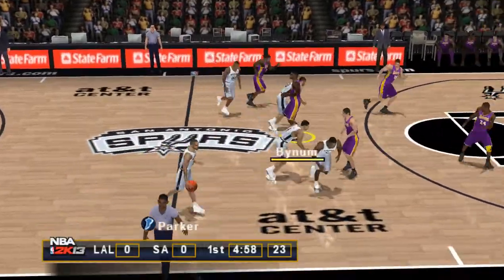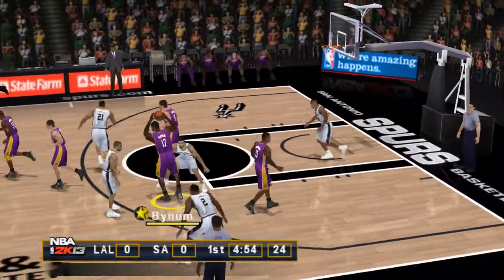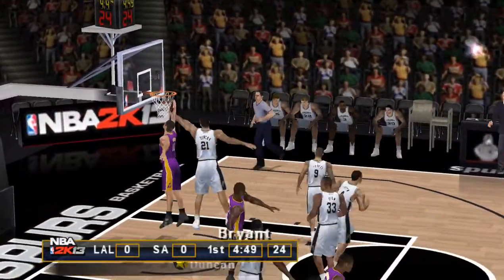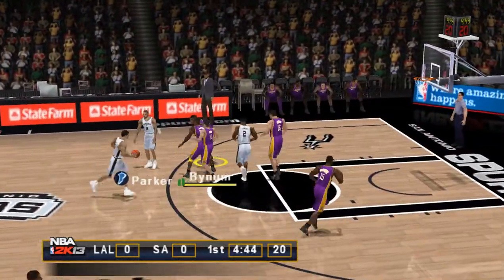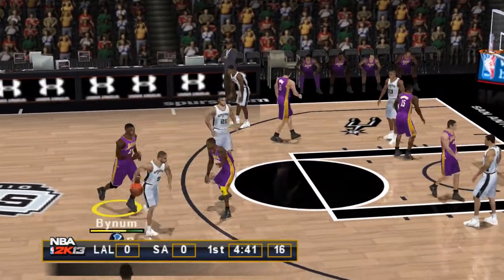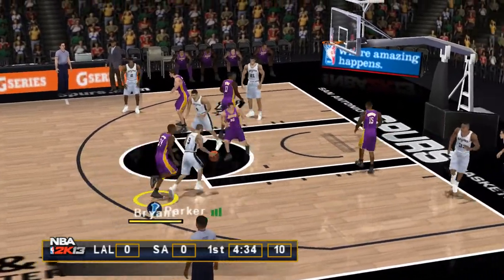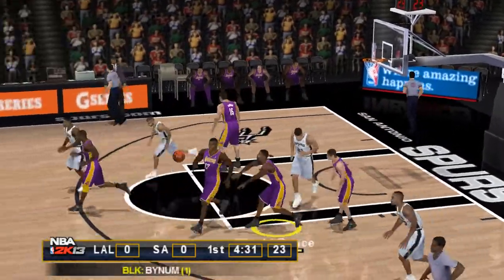The Spurs take the tip off and will set up the offense. Pass to the high post — the pass cut off by Bynum. Tosses it up court, splits the defenders, but the finisher couldn't convert. If you keep taking it to the rack like that, then good things will happen for you. Heard rejected to Kobe, about four and a half minutes left in the first.